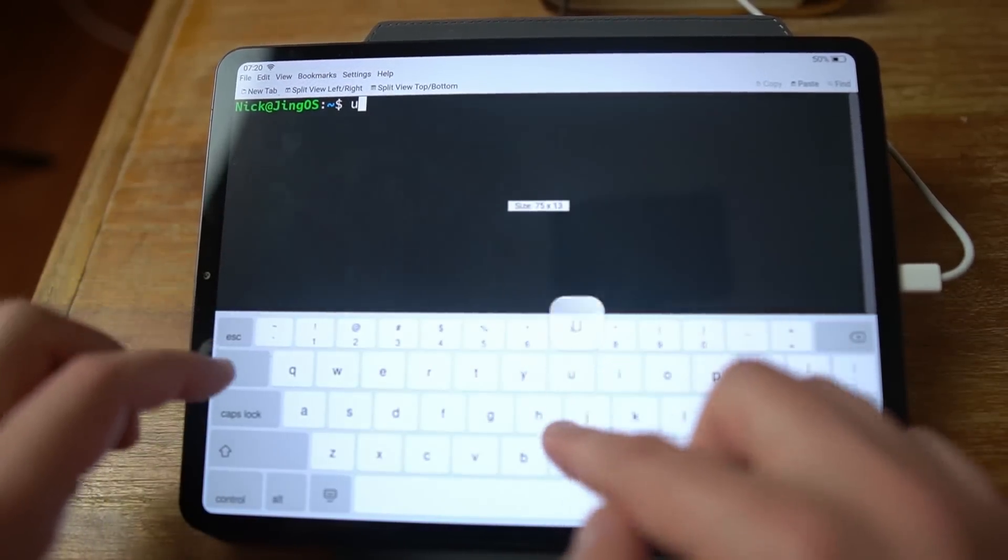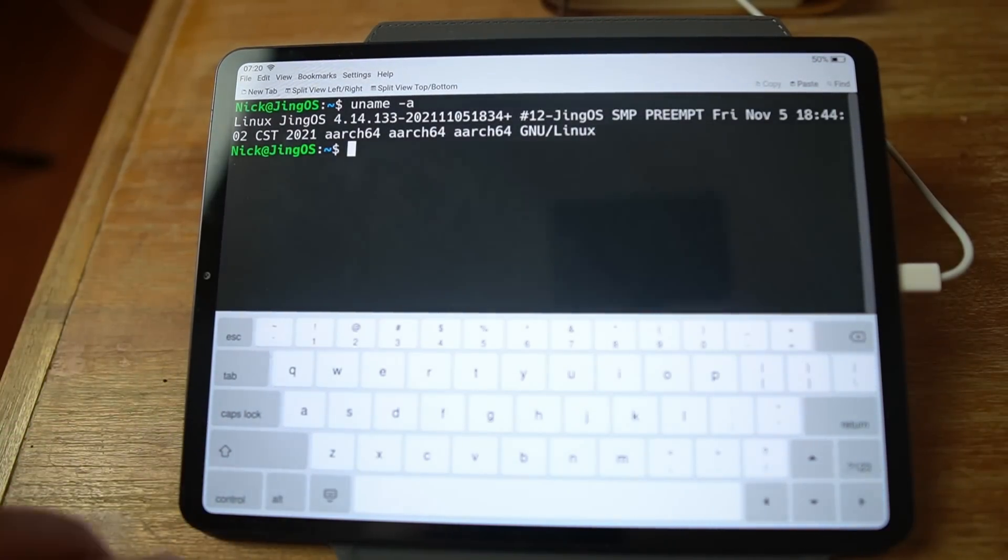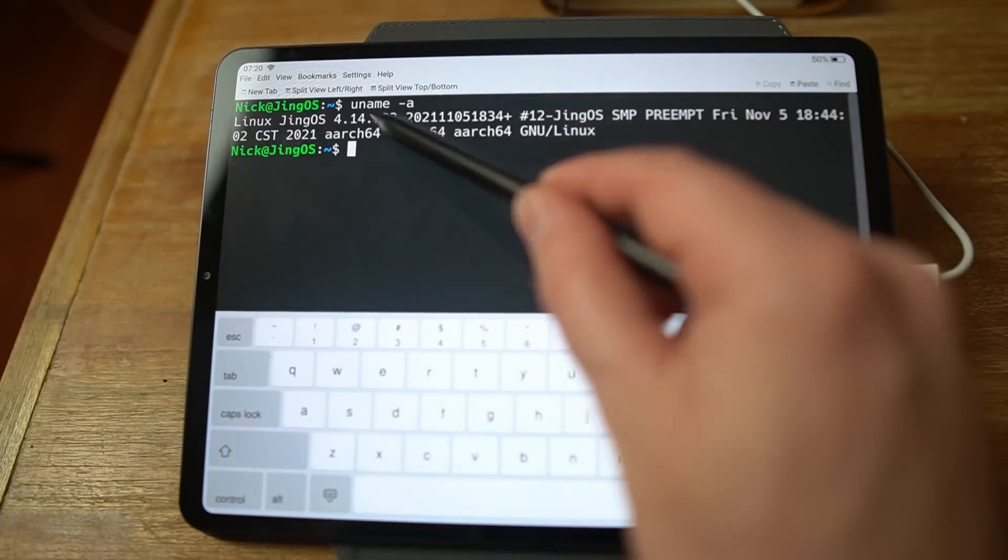On the kernel side of things, JinkOS ARM doesn't run on a mainline Linux kernel. Uname returns a Linux JinkOS 4.14 kernel, but it's actually an Android kernel for now. This largely implies that the tablet's hardware has no open-source specs or drivers, and as such you need an Android kernel with Halium to get those binary blobs and drivers injected to run — which doesn't reassure me on the open-source-ability of the device.